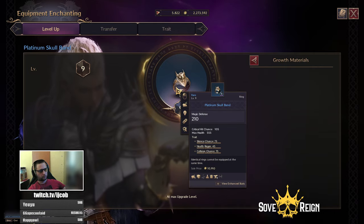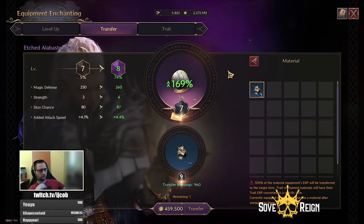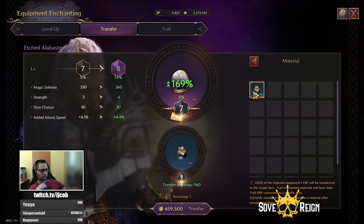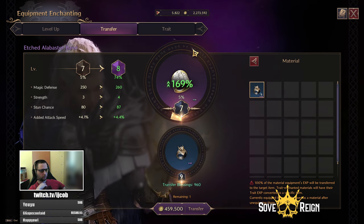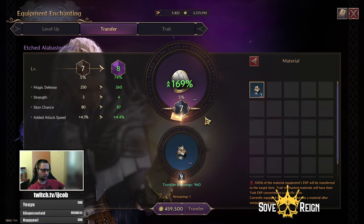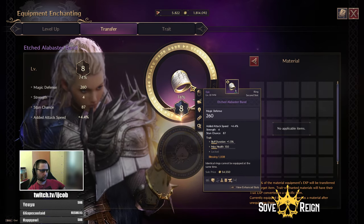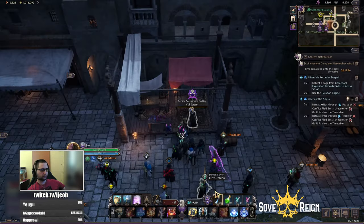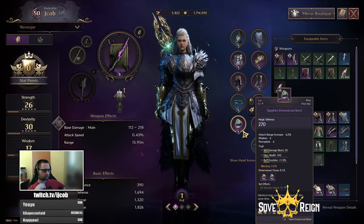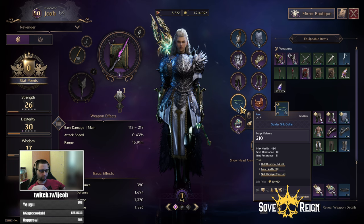I'll upgrade the blue one to max, which is plus nine. Now I will feed this plus nine ring into my purple one. I already upgraded the purple one to plus seven, because feeding a plus nine item into a plus seven one gives you 169% experience. This will put me to almost level nine, and it also gives me 960 blessings because the item is fully traded. The trades are the thing that cost you the most, especially on rings. Now I have my ring at plus eight, I can level it up to nine, and that's how I upgrade every item.